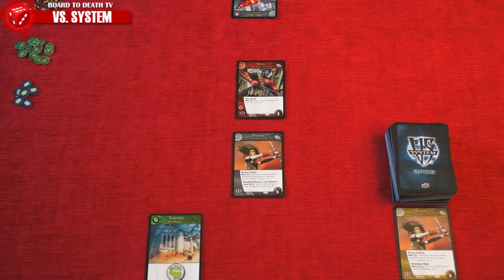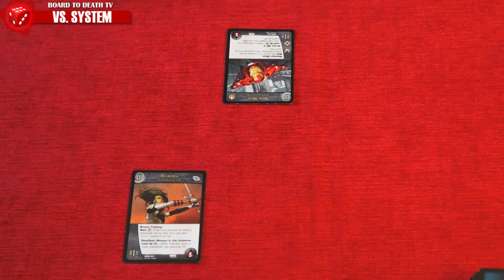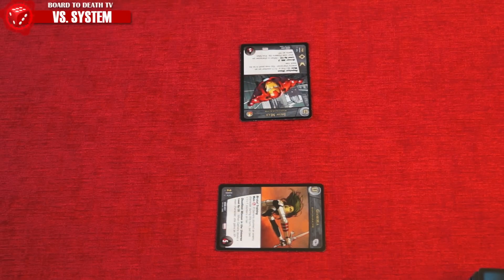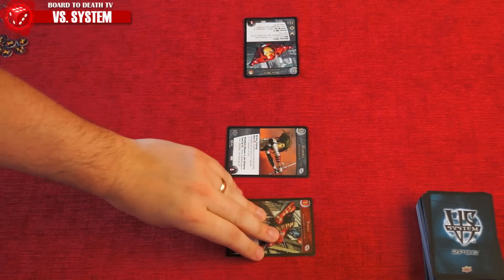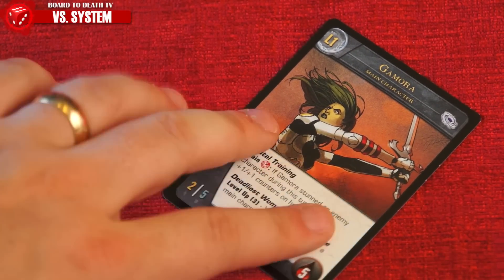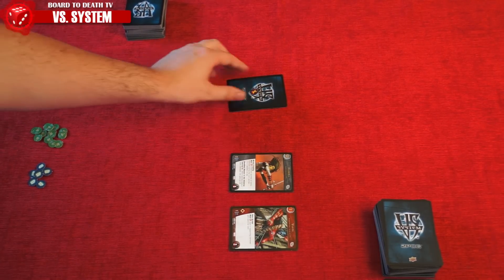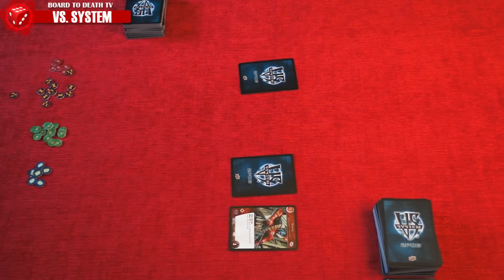This brings us to the Main Phase, where you'll take any number of attacks one at a time with your ready characters against your opponent's unstunned characters. To do so, you need to exhaust the character by turning him sideways. Front row attackers will be making melee attacks against the enemy's front row. Back row characters can only attack if they have the range symbol — more on this later. When making an attack, look at the character's strength and defense. If its attack is equal to or higher than the opposing character's defense, they'll stun him and give him a wound. If they take wounds equal to or higher than their health, that character is KO'd and goes into the discard pile. If your main character is ever KO'd, you lose the game. Attacks occur simultaneously, so it's possible for characters to stun each other.